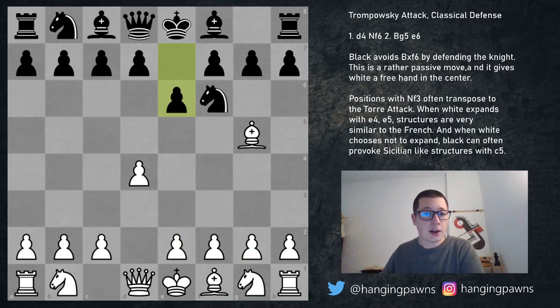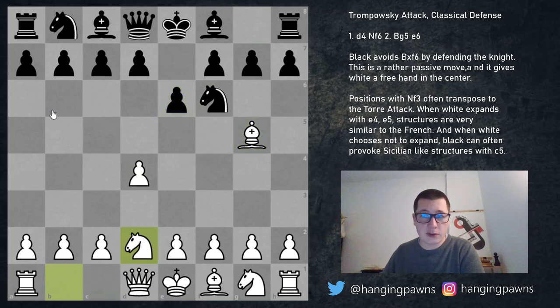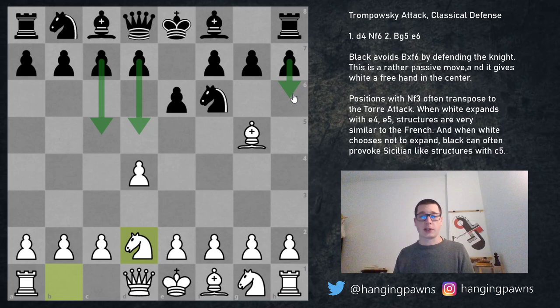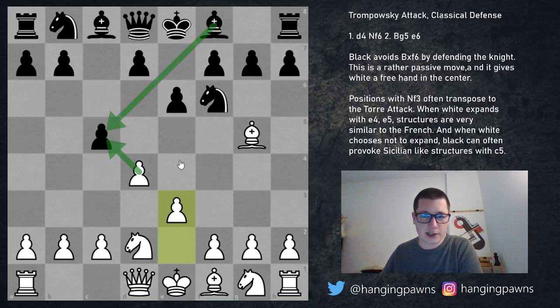Let's cover knight d2 and pawn to e3 as moves on move three first. Knight f3 will transpose to the Torre. After d4 knight f6, the Trompovsky e6, white plays knight to d2 — a simple developing move supporting e4 and c4, preventing knight e4, and developing sensibly. Black has a couple of options: d5, c5, or pawn to h6. The main idea, since white hasn't expanded with e4, is for black to break the center before it gets created. I think c5 is a very principled move.